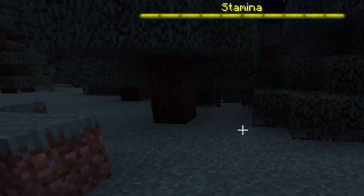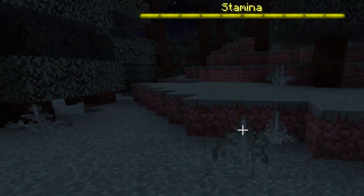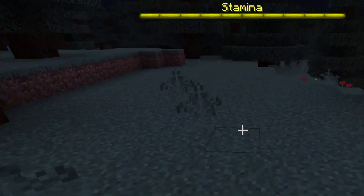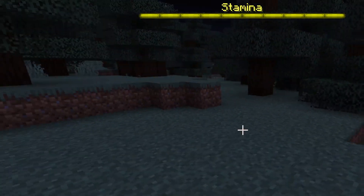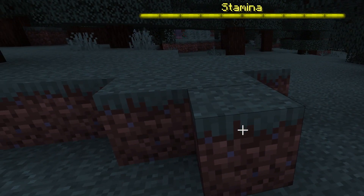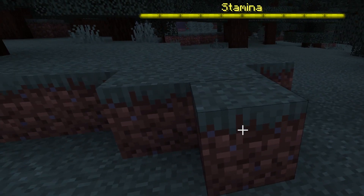For this plugin so far, I just have diamonds set as a material that you can reinforce blocks with. You're going to hold diamonds in your hand when you're in reinforcement mode, go out to the block you want to reinforce, and right-click. Don't mind the message — it's just a debugging thing.